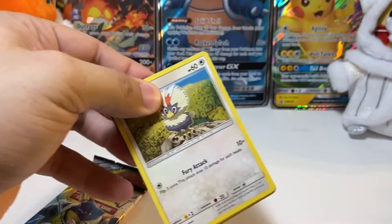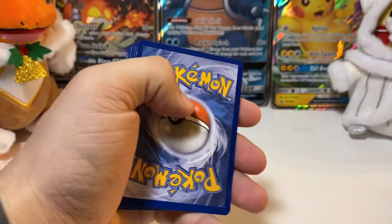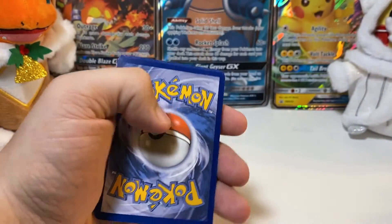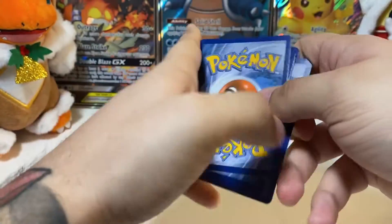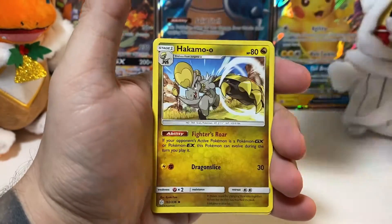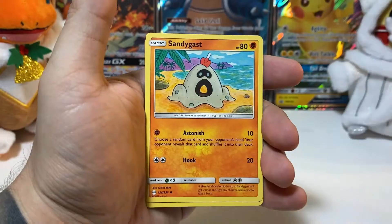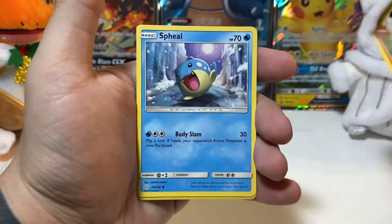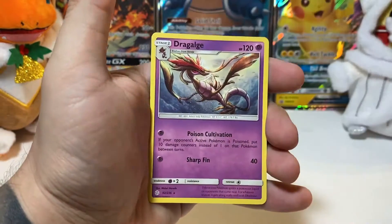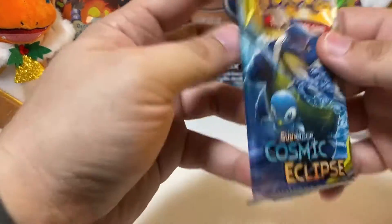That is our Rufflet — I'm only moving the Rufflet. Four to the front, and we're getting started again. Cynthia and Caitlin. Unidentified Fossil. Hakamo-o. Oddish. Rolycoly. Sandygast. Swirlix. A reverse holo is Weezing, and we have a Dragalge — that's a non-holo rare.